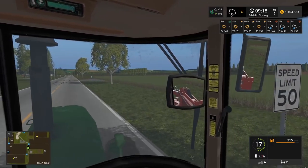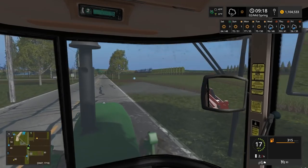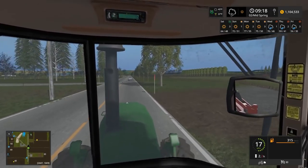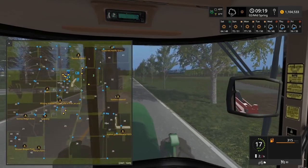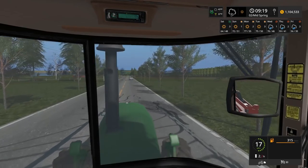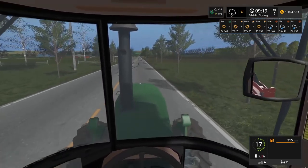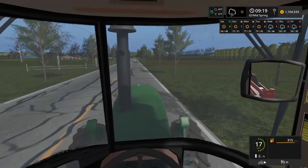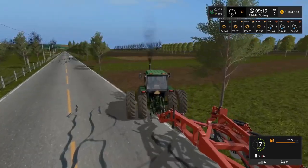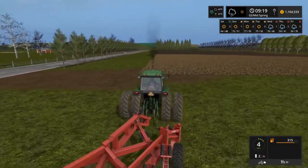For soybeans, and I think I was gonna do canola for the next one. I'm probably gonna do it but I'm gonna start on this first field. We're gonna start on field one and two and then branch out and buy one of these other fields because we got 1.1 million dollars. And if you guys didn't notice, I have changed our seasons - we're doing three day long seasons now. That's why we are already halfway through our first season of spring. It's 9 in the morning on our second day mid spring, which isn't a big deal. It'll be a lot quicker - everything will progress a lot quicker.